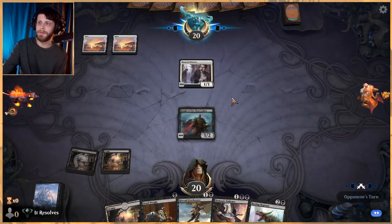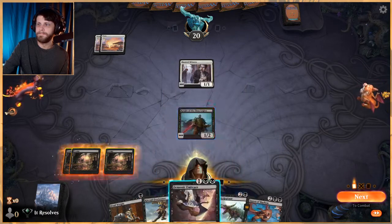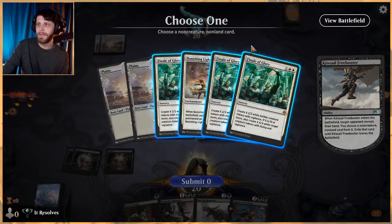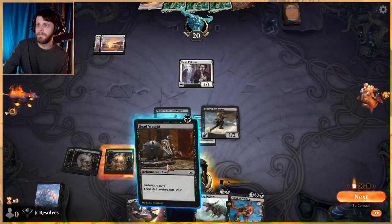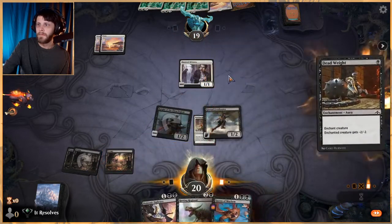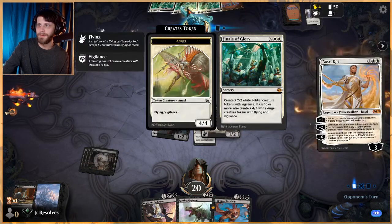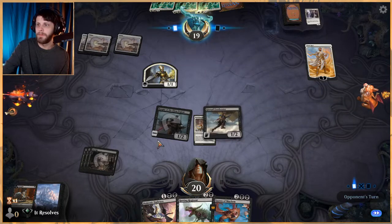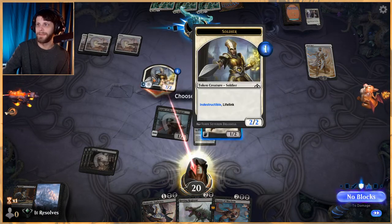I'll hold onto the Deadweight — might have been better to play the Freebooter there, not sure. Let's play Kite Sail Freebooter first, playing this a bit safe. Let's get Banishing Light out of their hand — that's really nice for us. They have so many Finale of Glories though. We have ways to get around it. Rotting Regisaur is going to be really good and a real problem for them.